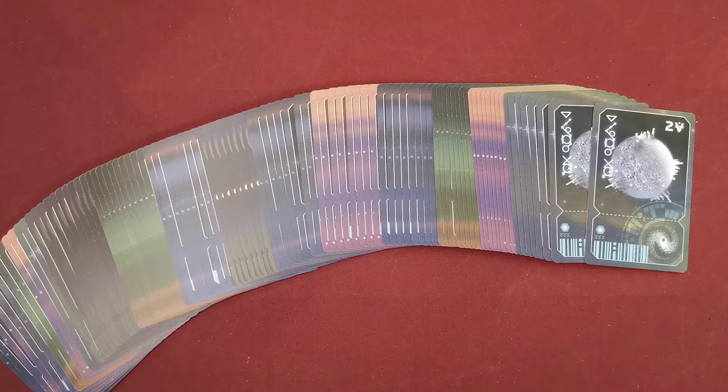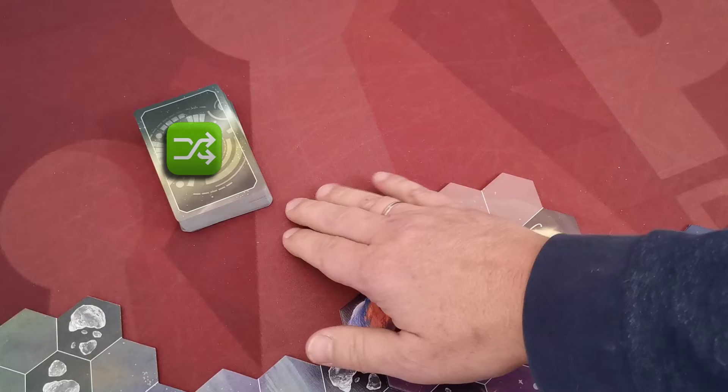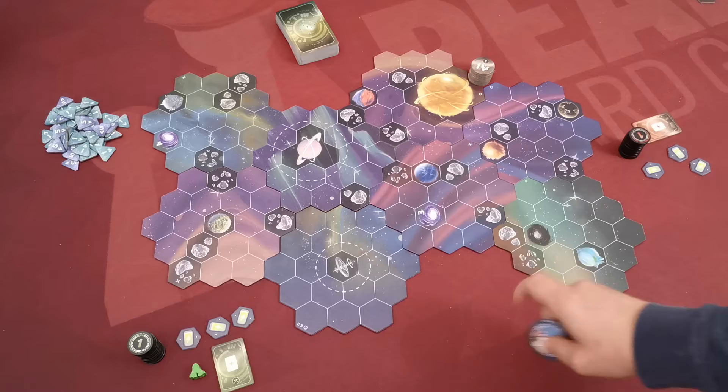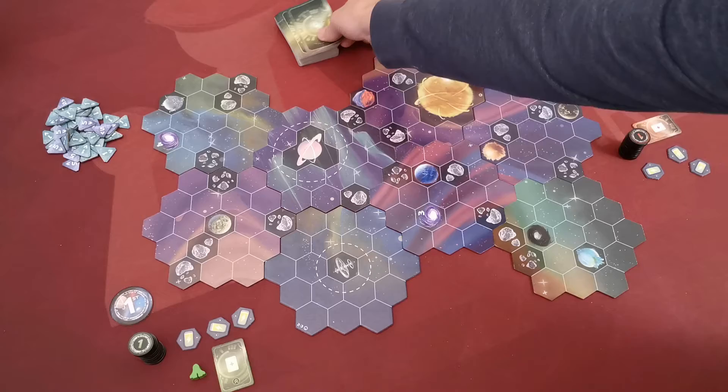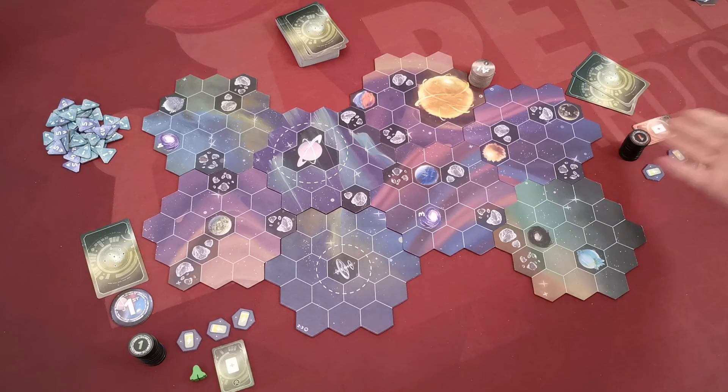Passenger cards show a planet and a point value. Scan the cards and remove ones not applicable to your player count, then shuffle the remaining cards to create a face-down passenger deck. Leave a virtual area next to this deck to become the space station docks. Choose a random starting player who takes the first player token. The first player takes one passenger card, the second and third players gain two cards, and a fourth or fifth player would gain three cards. Players keep their cards secret.